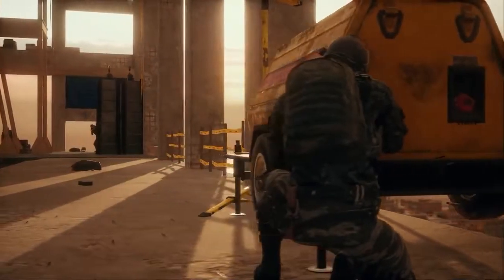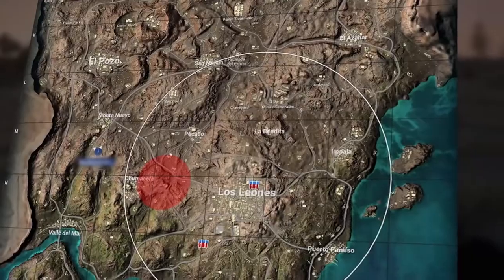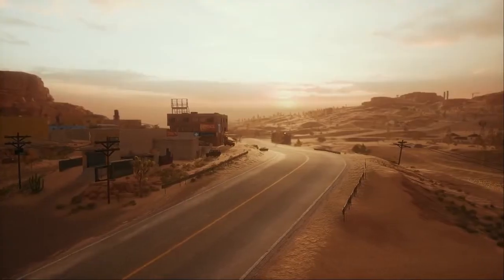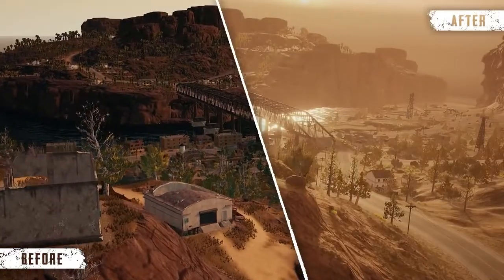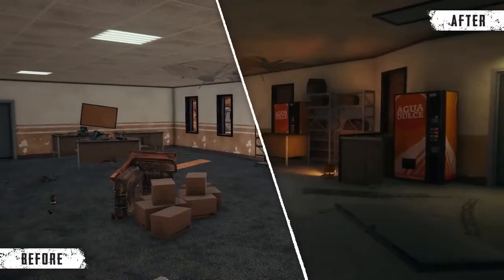First up, Miramar is back with another more robust rework. Our sophomore 8x8 map now features improved textures for added realism and a general cleanup of terrain to make it easier to see which areas can be scaled. We've also done an extensive pass on lighting to showcase the warm, dry atmosphere while bringing the visual realism on par with our more recent maps.